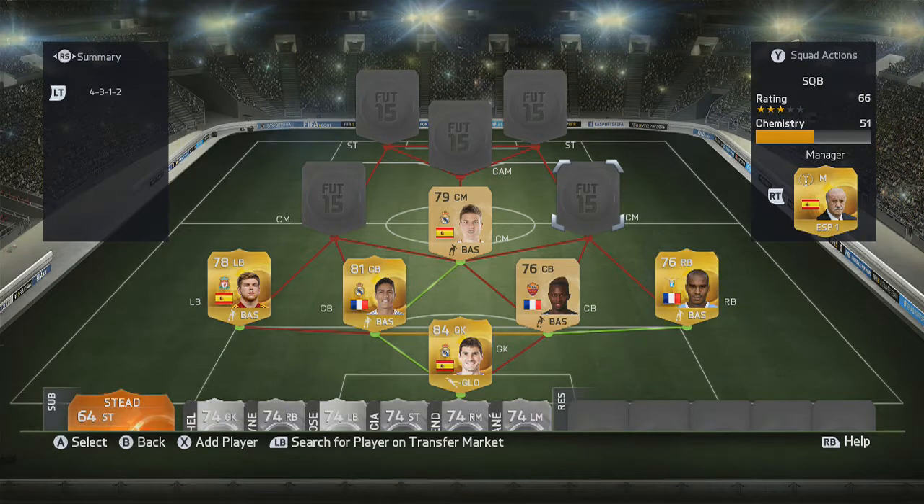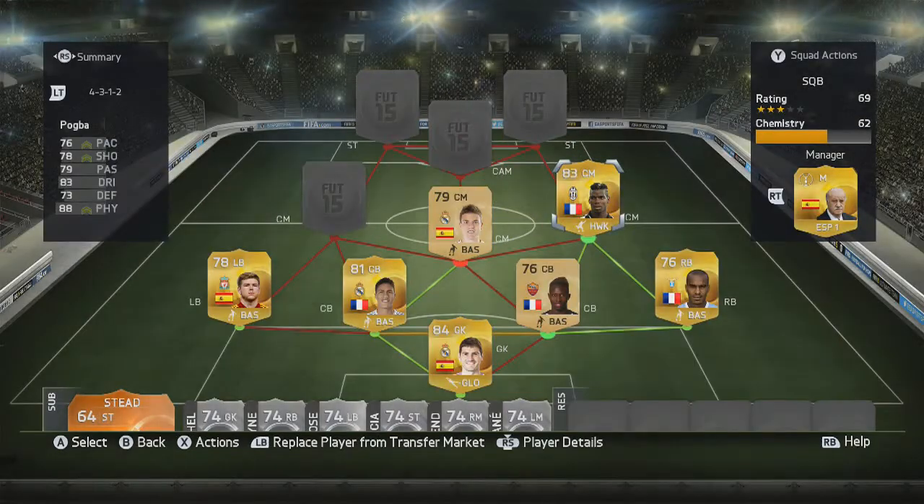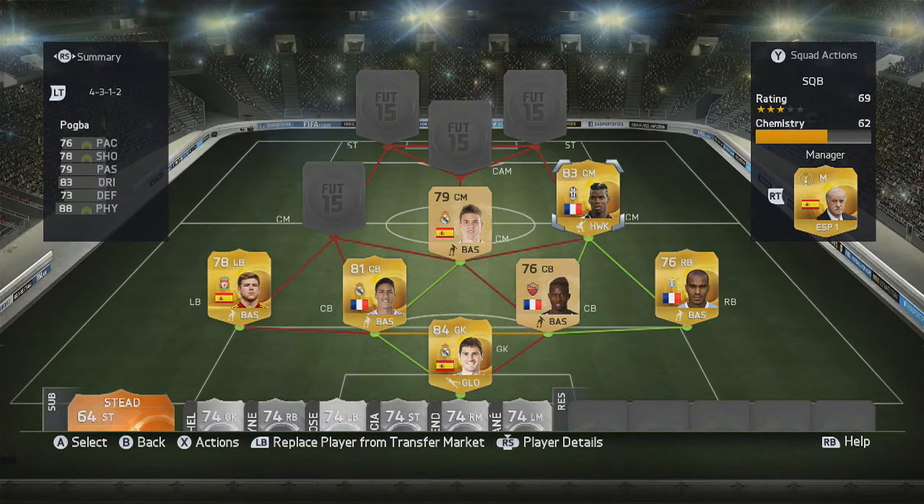The other centre-mid is going to be my non-transferable Pogba. Pogba is just awesome on this game — such a good player. 88 physical. But honestly, the thing I notice about him is the shooting. He feels a lot faster than 76, too. Along with those four-star skill moves and four-star weak foot, he wins loads of headers being six foot one. If he gets a Team of the Season — which he probably will, having already got two inform cards this year and playing well in Serie A — that is going to be one lethal card.